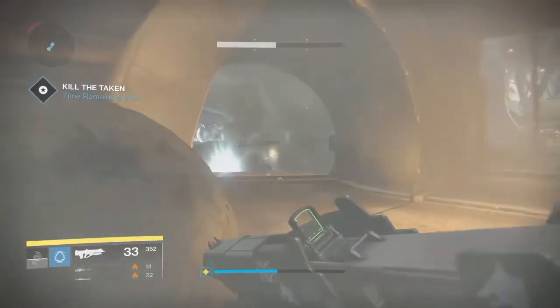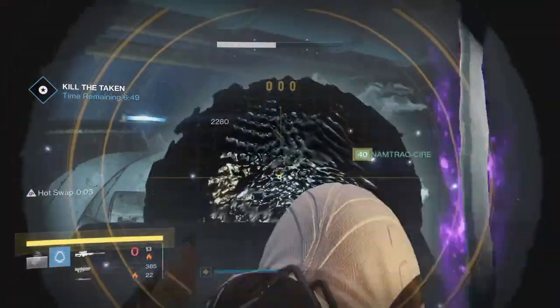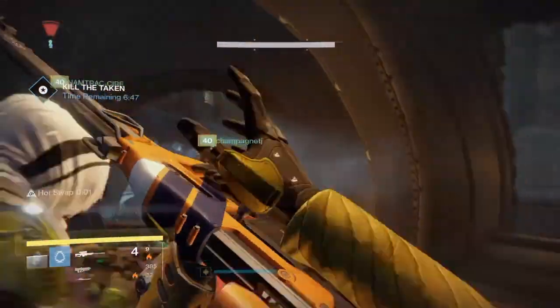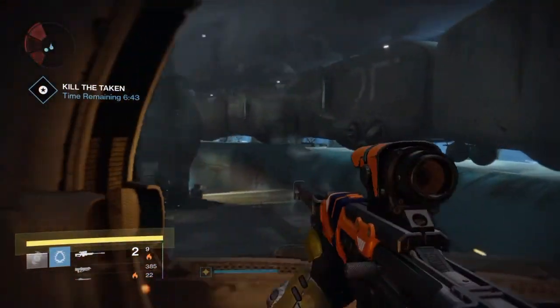You are now in the final room. This is where you fight the boss. Blights will appear to the left and there will also be one to the right. The objective here is to take turns taking out blights, taking out adds, then doing damage to the boss until new blights appear.